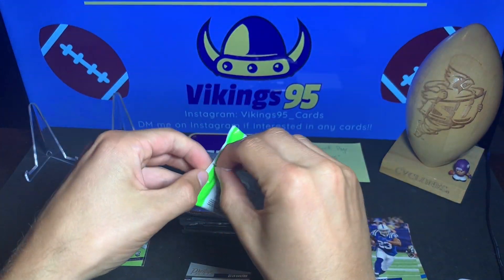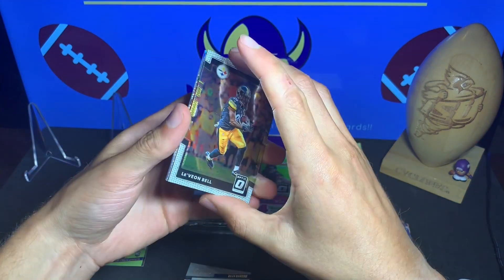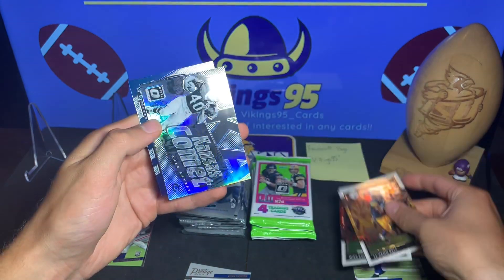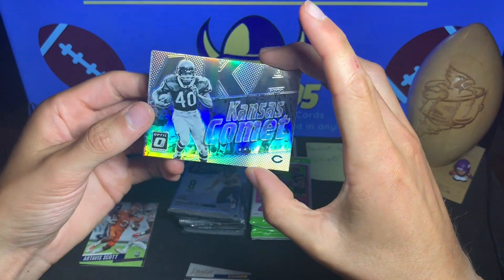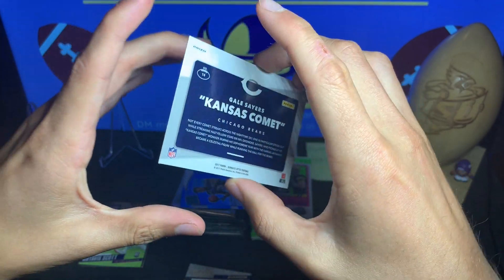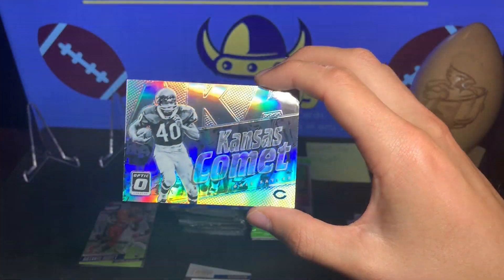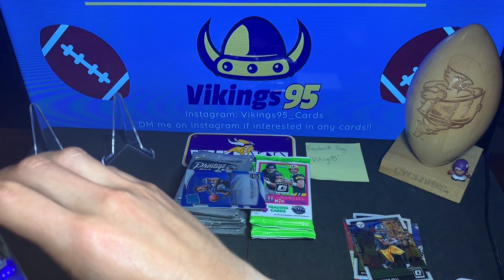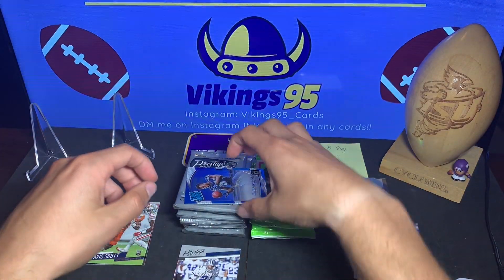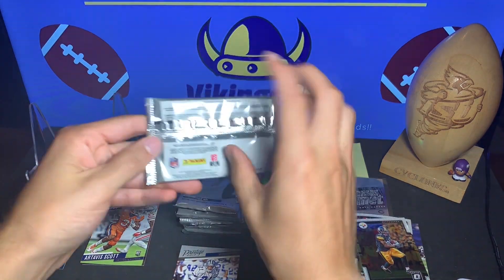We'll switch off back and forth. Going with the 2017 Optic. Oh man, I did it again — showed everyone what that last card is. Of course that's the rated rookie. Here's Le'Veon Bell, Mike Evans. That is a beautiful Kansas Comet — Gale Sayers. That is awesome, a very cool prism right there. Gale Sayers of the Bears. I'm gonna have to sleeve that up right away. And then the last one was Amara Darbo — that is our rated rookie.